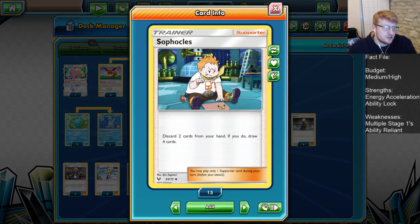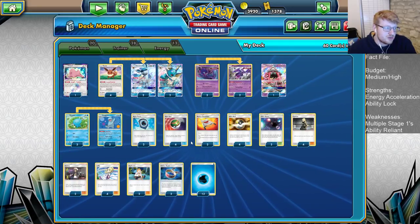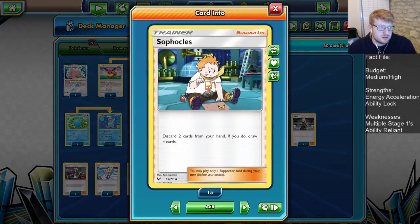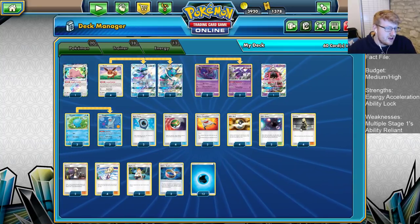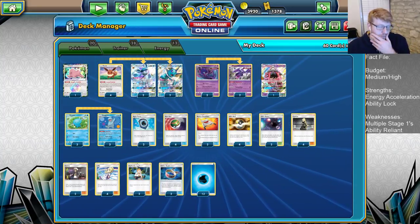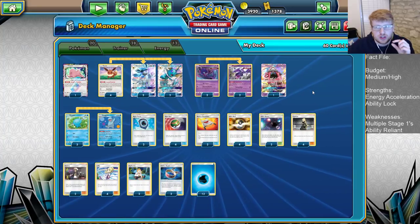Two copies of Sophocles to buffer the supporter count — discarding two and drawing four. We've seen a two-of copy become more standard in Blacephalon builds, and the same applies here since we're taking advantage of Nag and Aqua Patch. Ten total supporter cards keeps us drawing when we're running multiple Stage 1s. Four Cynthia and four Lillie — Lillie is great early game, Cynthia great throughout. Just two copies of Guzma, following the Japanese list, because we're so focused on getting our combo.